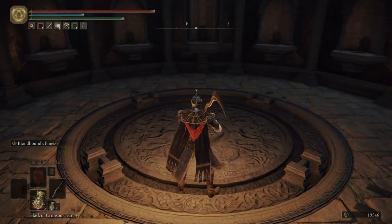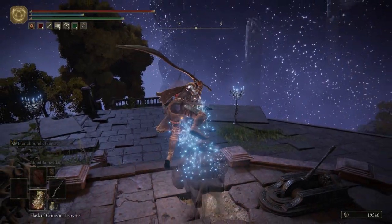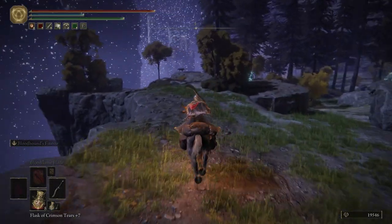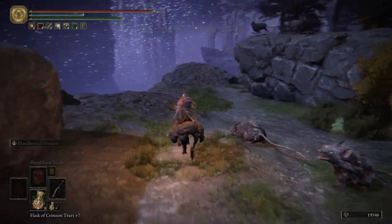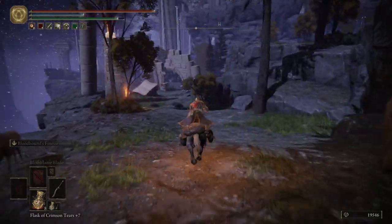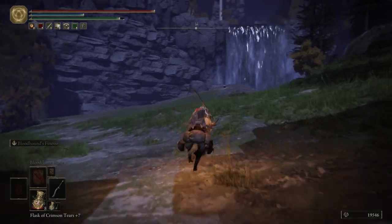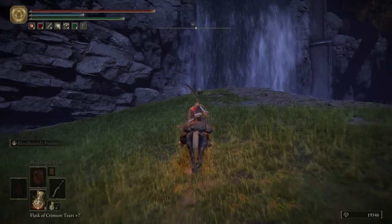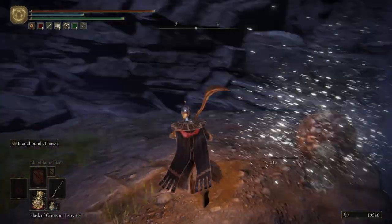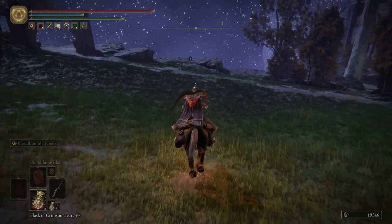Let's go back down to the Siofra Riverwell. Let's hop on Torrent. We're going to ride along the left side - keep the cliff to our left. Should be safe, shouldn't get hit with any arrows, as long as you're not stopping to see the sights. Off to the west we have a silver scarab. We get the Ash of War: Square Off - we already have that. Not really that good of an Ash of War in my opinion.